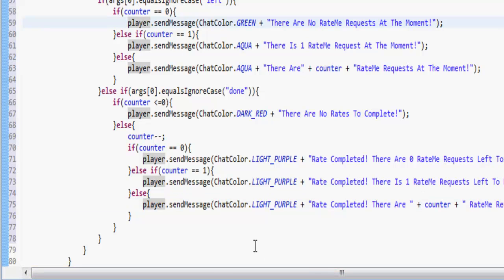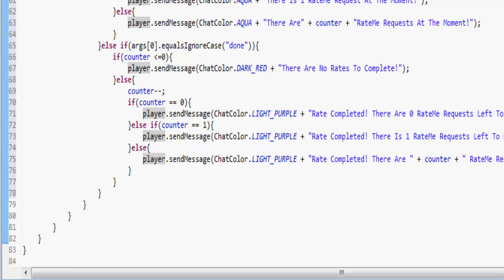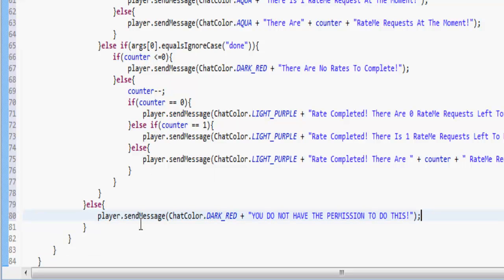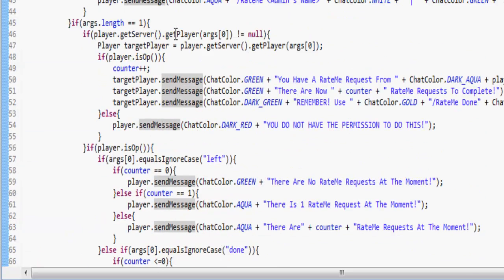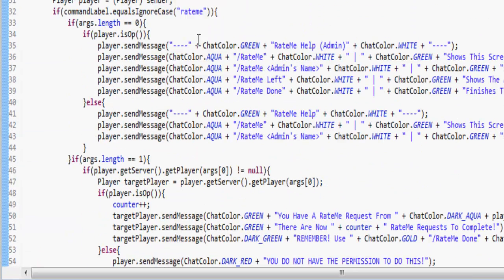So we've put the player's op check up here. What if the player isn't an op and they do the 'left' thing? In Eclipse the good thing is it puts a box around the matching bracket. So else we're going to send them the same 'you don't have permission' message — that's basically everything done. All we have to do is go up here and add the return statement.